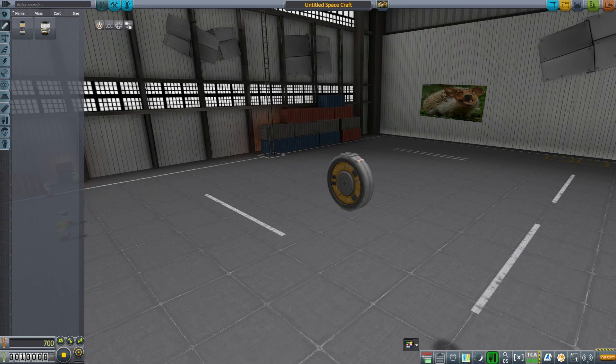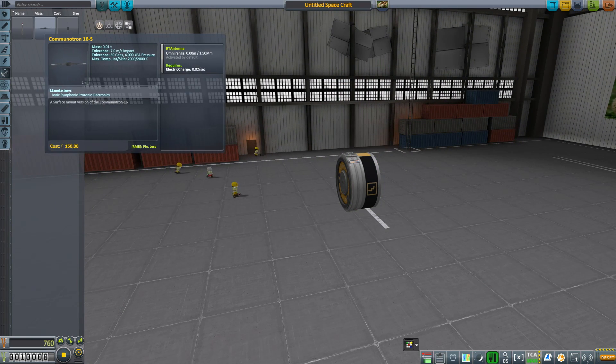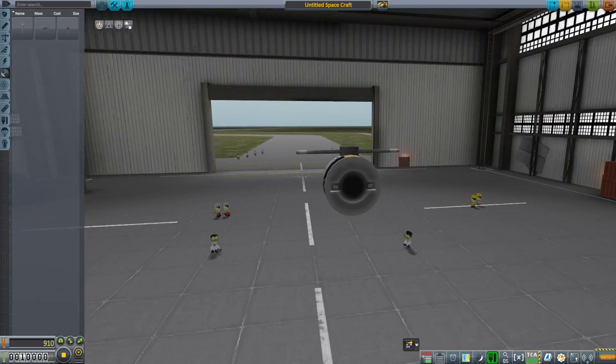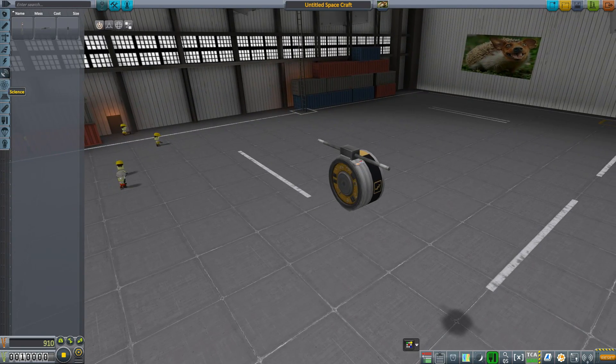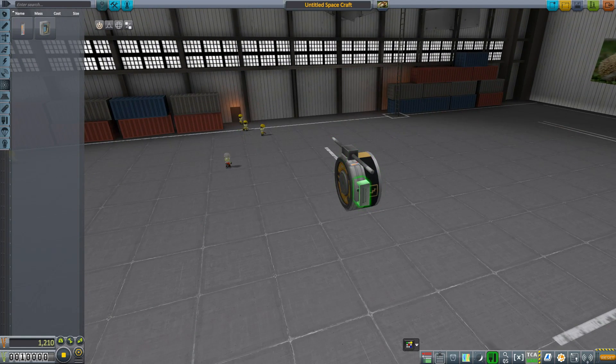Let's see what kind of thing we can put on this. We need some sort of battery — that would be good. Some sort of antenna is probably necessary. Science-y parts are always important.